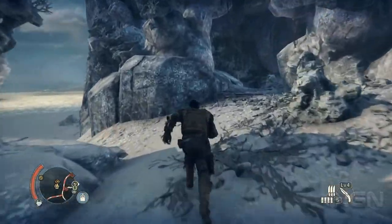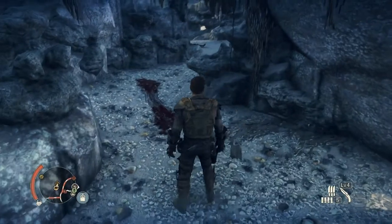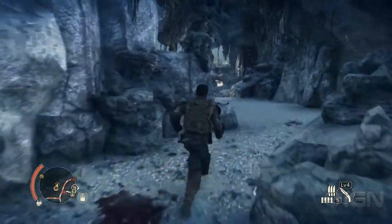Drive off the convoy route and head for the cliff on the right. Hop out of your ride and enter the cave inside the cliffside and head past the streaks of blood.